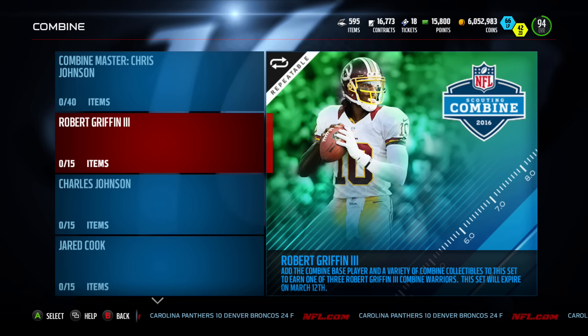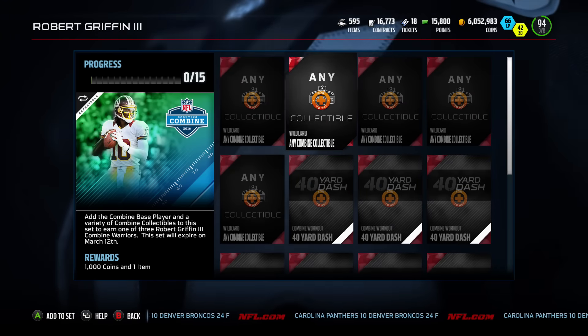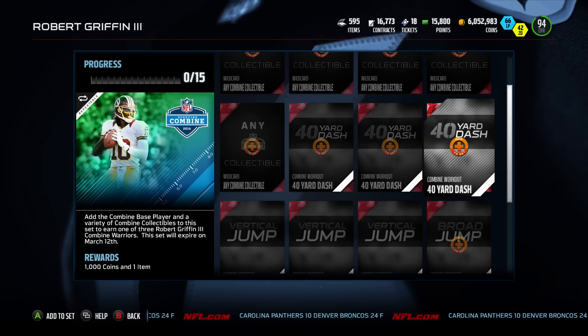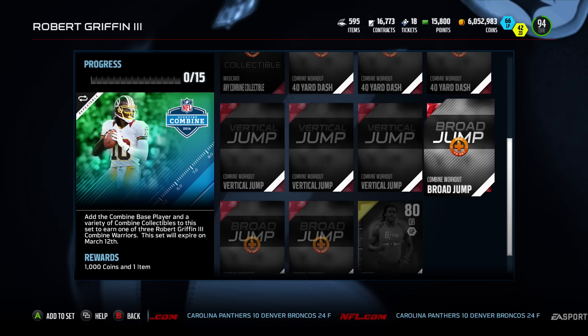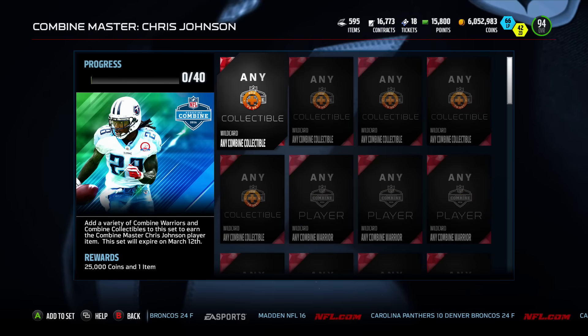Let's take a quick look at the Robert Griffin III set to see what it takes to complete it. You will need a wild card, any combine collectible, three 40-yard dash collectibles, three vertical jump collectibles, three broad jump collectibles — those are elite collectibles — and an actual player card.